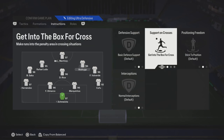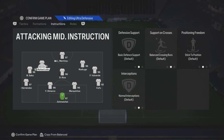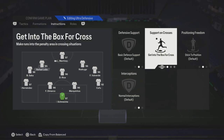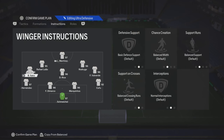Your attacking mid on the right side is gonna get into the box for crosses. You're gonna create that triangle — put your left attacking mid, your right attacking mid, and your striker. They're both gonna be on Get Into the Box for Crosses. You could also add Stay Forward if you want.